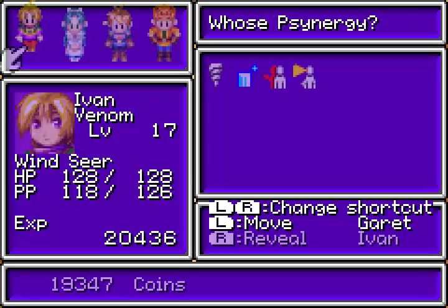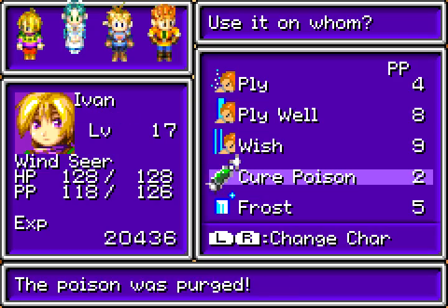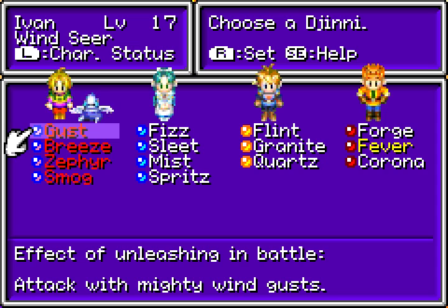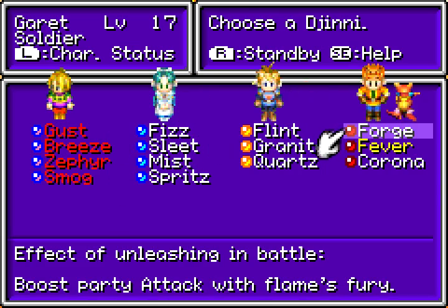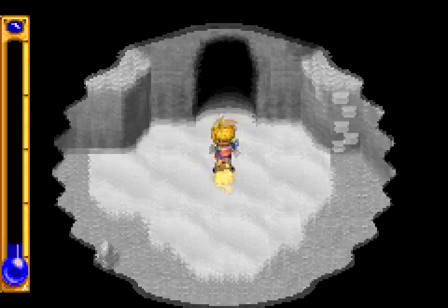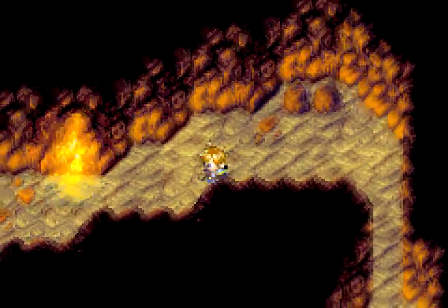Okay, first of all, I need to use Cure Poison. Second of all, I'm going to leave these Djinn set so I can show off Thor, because I'm a little bit pissed off that that happened. I actually could have probably finished him off with a water Djinn pretty easily as well. Oh well — whatcha gonna do? It's really not that important. What is important is showing off Thor though, I guess.